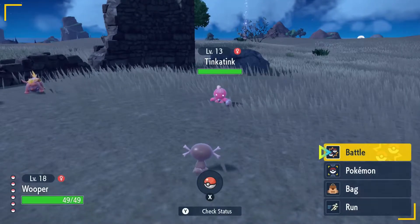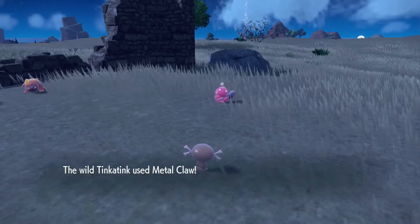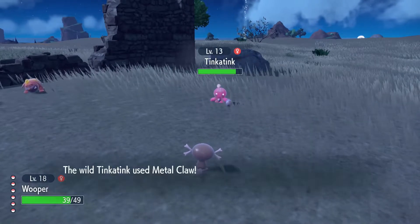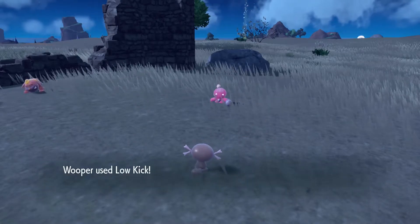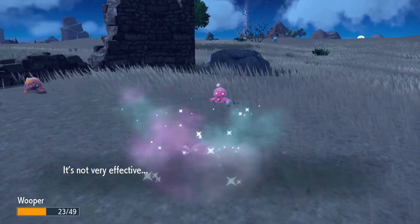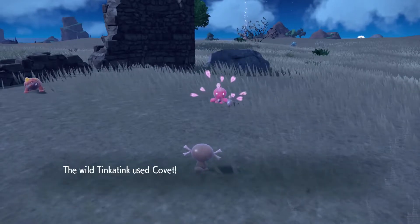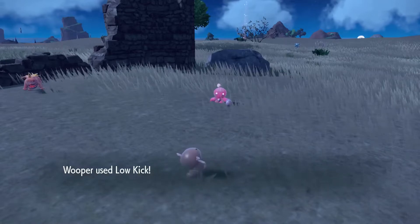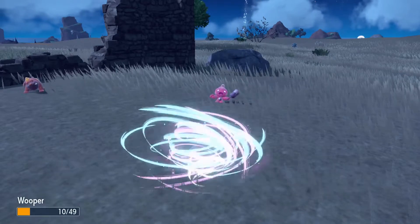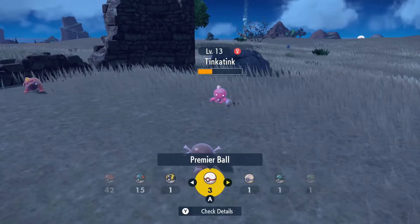And here we are at point of interest number five. We have a wild Tinkatink right in front of us. We're gonna Low Kick it, whittle it down with some of Wooper's weaker moves. I'm being careful with this Tinkatink here. We will at least resist the Fairy Wind. It is obviously not very heavy, but it's pretty hard though. We do still resist those Fairy Winds all day and all night.